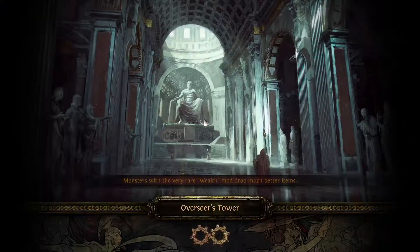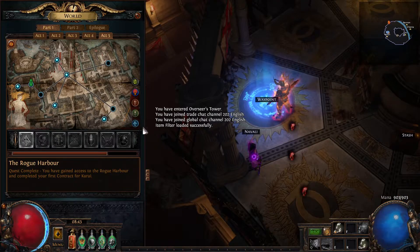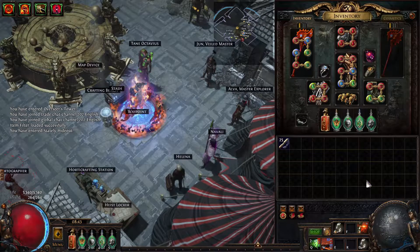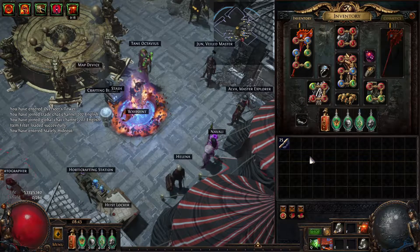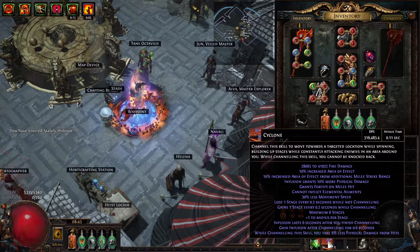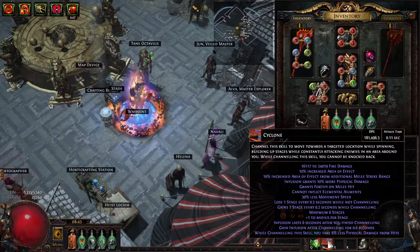And then Namuhu. Current setup — get Blood Rage active, wait for the proc. There it is. We're on 316 without Headhunter buffs, and 181 without the Ascendancy buff.